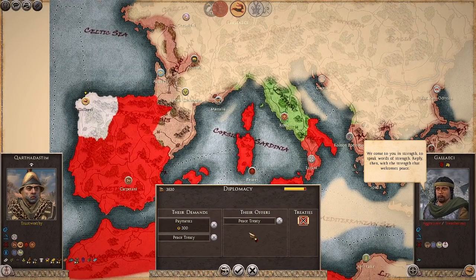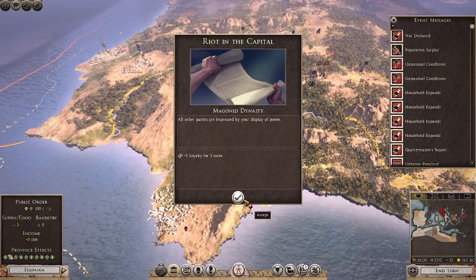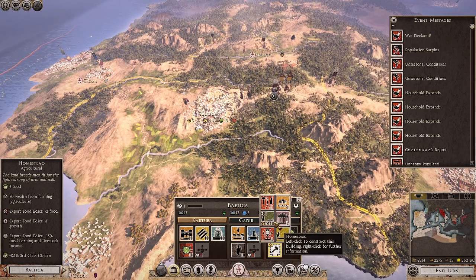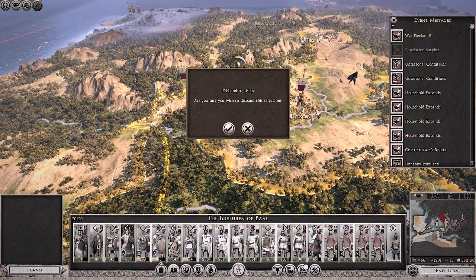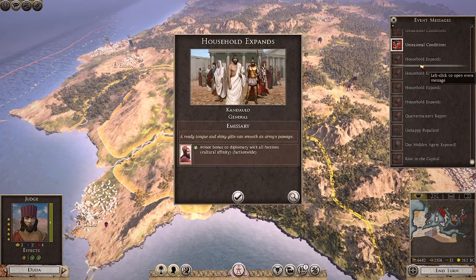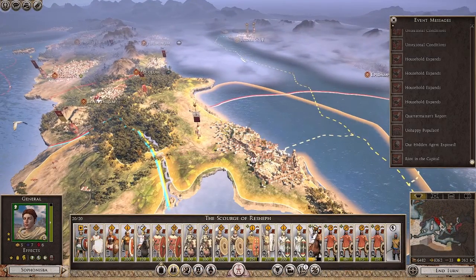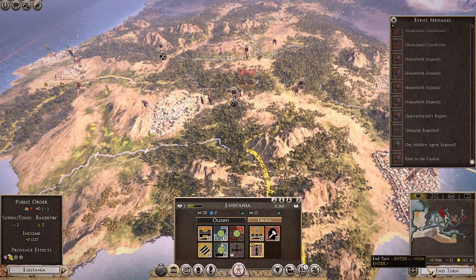The Galeiki come to us wanting a peace treaty, speaking words of strength — but I refuse. Not worth our time anyway; I plan to conquer them. Now we decide to build in Iplake — building the olive oil press, and choosing between the homestead and consecrated ground, but I go for the consecrated ground to spread my Punic culture. I also decide to disband my Lusitani mercenary cavalry in favour of another unit — though it seems the edit cut out what I actually recruited, so I don't know what I decided to recruit. We're seeing more riots; definitely starting to notice those. We have a quick look at our Italian front before going back to Iberia, where the action is.